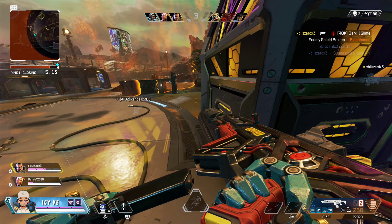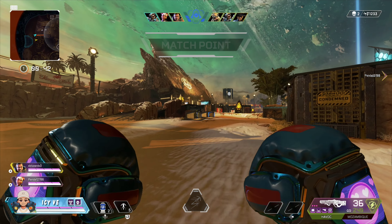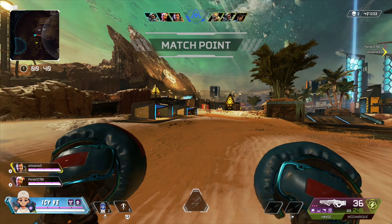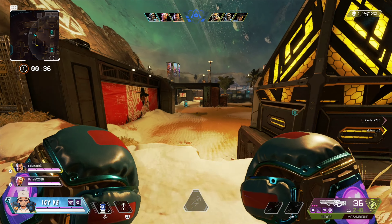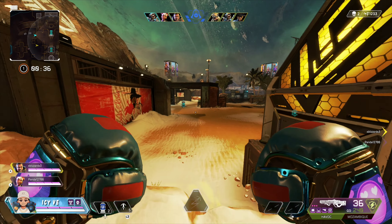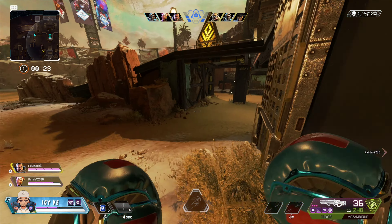Another thing I want to talk about is I'm actually going to try to do an arenas kill grind. I'm not sure which legend yet — I've been debating between Lifeline, of course. You guys know how Lifeline is in arenas — she is amazing. However, it's looking like they might do a rework and I'm not really sure what's going on with her. So I'm thinking about using Pathfinder, Maggie, or Wraith. It's just been so hard to decide — I really love playing Lifeline in arenas.